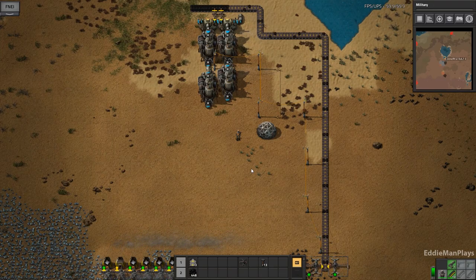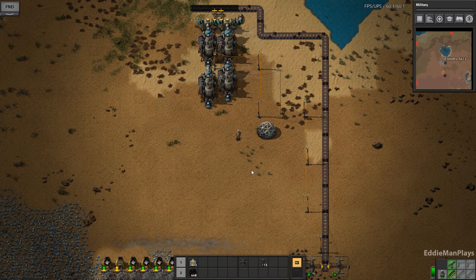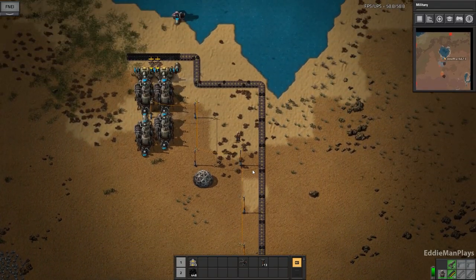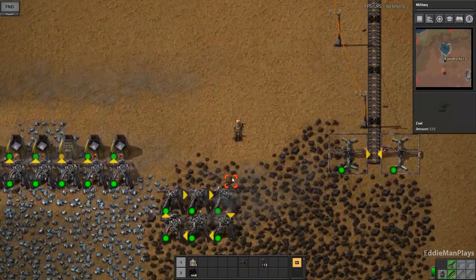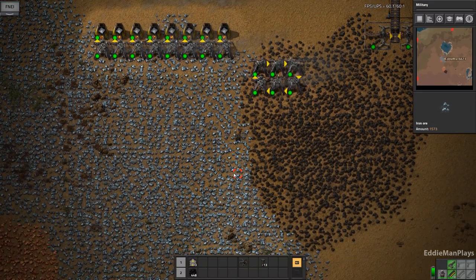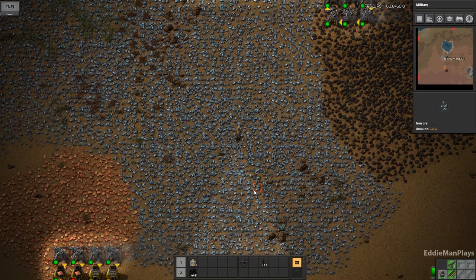Hey guys, welcome back to Factorio. This is Eddie Man Death World episode number two. Last time we went ahead and started a new Death World series. As you can see, I went ahead and just got some power coal going with the lineup to power everything, so I don't have to worry about refueling power for a little bit. I also mined up some trees and so forth.